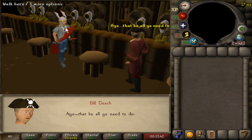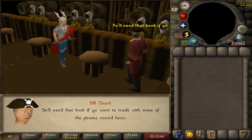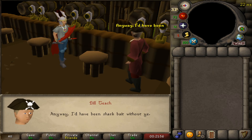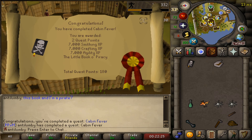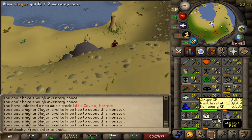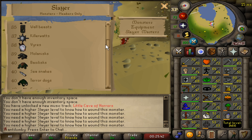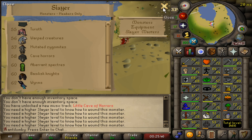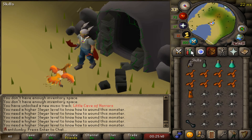Ladies and gentlemen, welcome back to One Above Zero, my hardcore Iron Man progression series where I aim to complete the hardcore Iron Man game mode without any prior experience. Today we're starting off the episode with a quest completed — Cabin Fever in the bin. I recently completed the quest line to do cave horrors, only to find out that cave horrors are indeed level 58, so it's time to go train some Slayer.